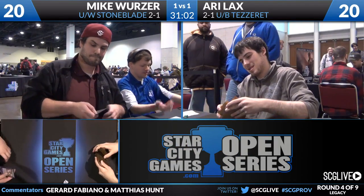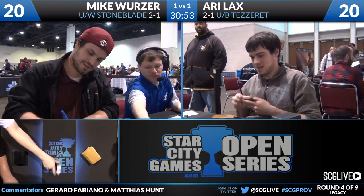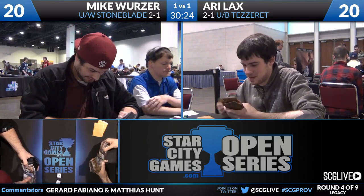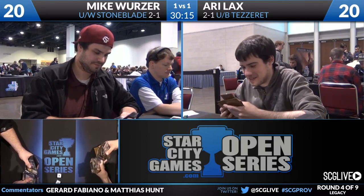Walking through Ari's plays in game two: Ari pitched both planeswalkers to Force of Will because he thought he could win with Baleful Strixes — which he did. He was too concerned about Mike resolving Vendilion Clique and equipping it with Sword of Feast and Famine, which gives pro-green and pro-black, making his black Baleful Strixes unable to block. If Ratchet Bomb had already had two or more counters, Ari could have let it resolve and two-for-one Mike. Both players are now 2-1 heading into the deciding game.